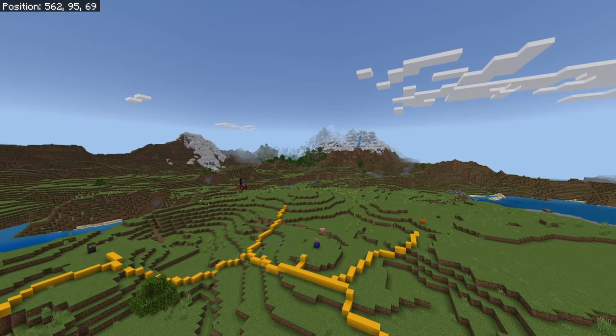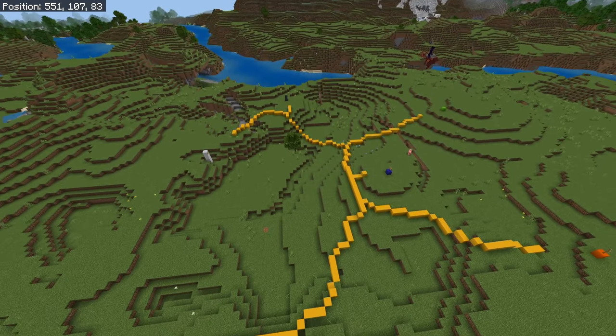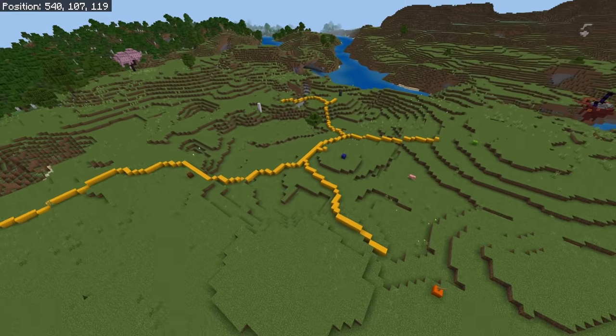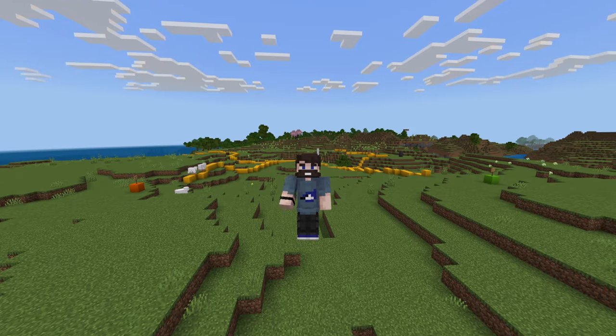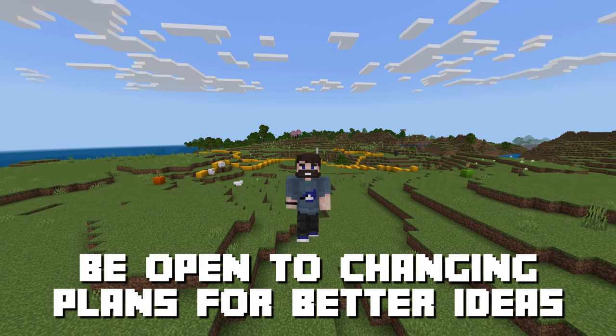The flat space combined with the incredible view behind it just makes for a perfect build site. You might notice I've got some blocks placed on the ground that are not exactly buildings, but they represent things that are going to be built throughout the course of the early game. Put your suggestions and guesses down in the comments below — maybe I'll change my plans if you come up with a good idea.